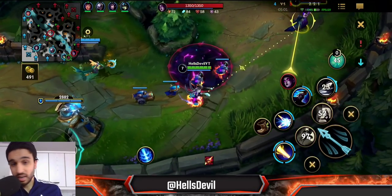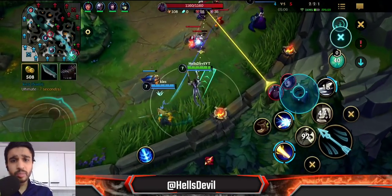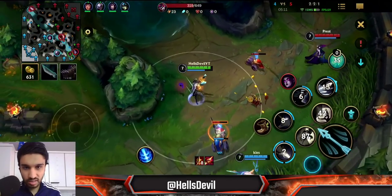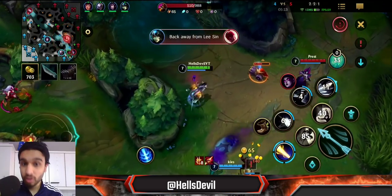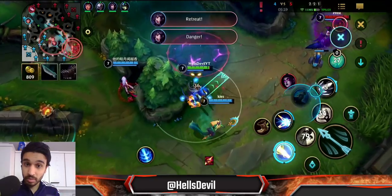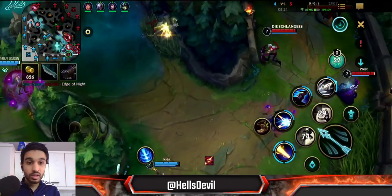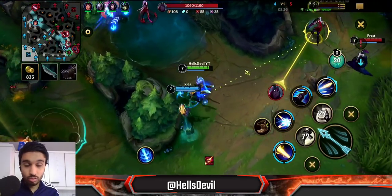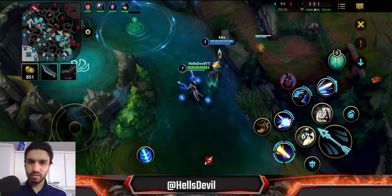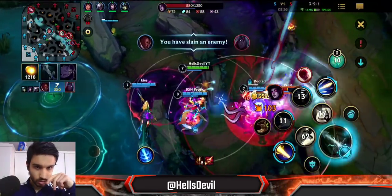Maintain proper distance and don't get caught by Morgana. I see so many people who don't know how to play against Morgana — just maintain your distance. With Lucian, you have the movement speed from the second ability and the all-important dash from the third ability. Those two tools are all you need to dodge most abilities. Lucian is a really good matchup into Morgana and Varus.